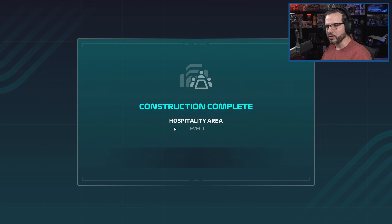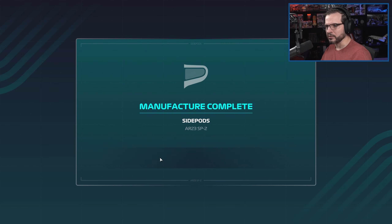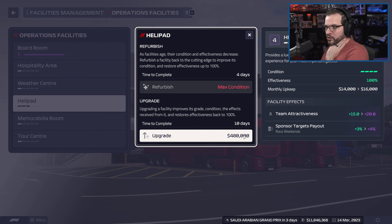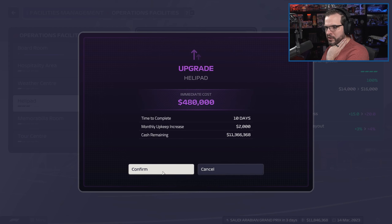Let's go to the facility — we're going to continue the upgrades here. Lots of stuff happening right now. The helipad — we are going to continue that. That also boosts our team attractiveness a bit.